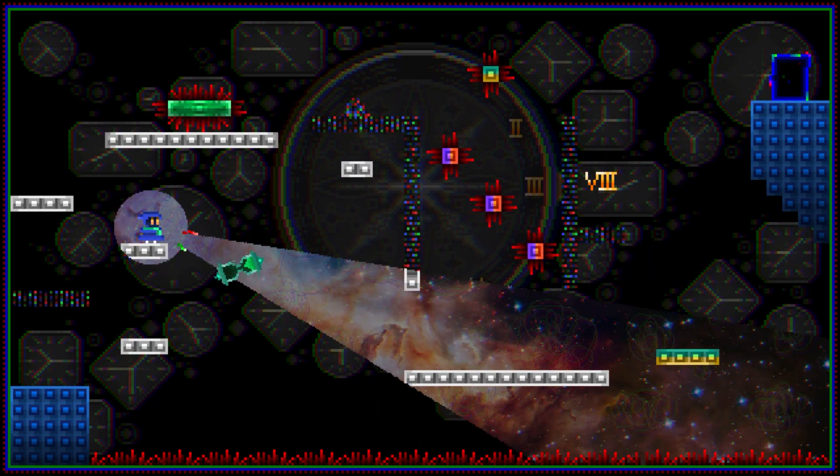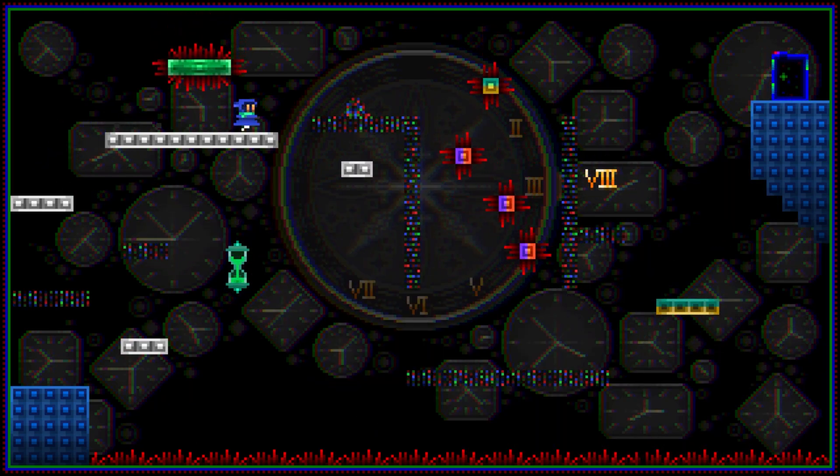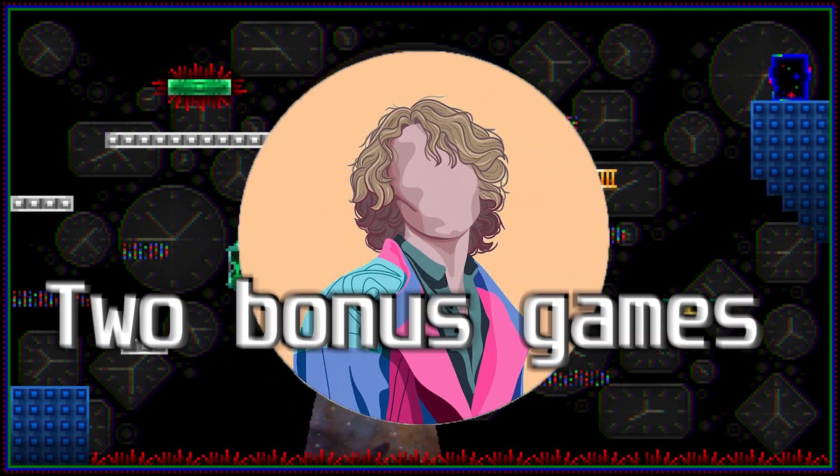Figuring out how to manipulate platforms in conjunction with your jump and dash is super satisfying as you dodge one-hit kill spikes. If you're looking for a brain-twisting puzzle platformer about manipulating platforms, then I recommend Keek.